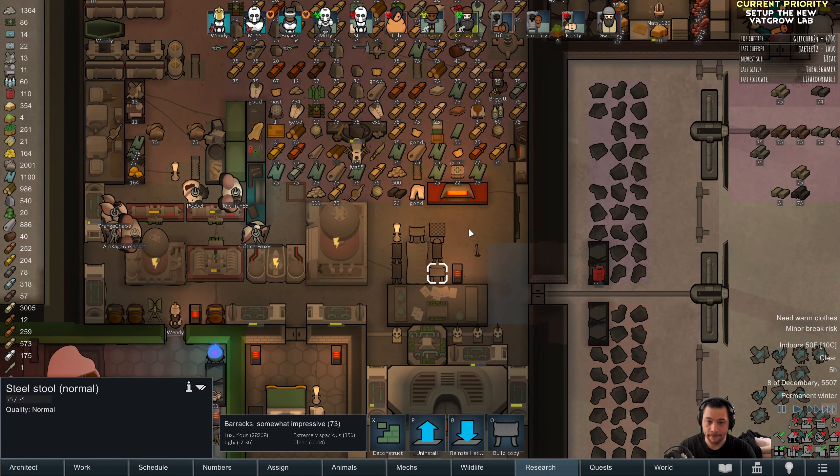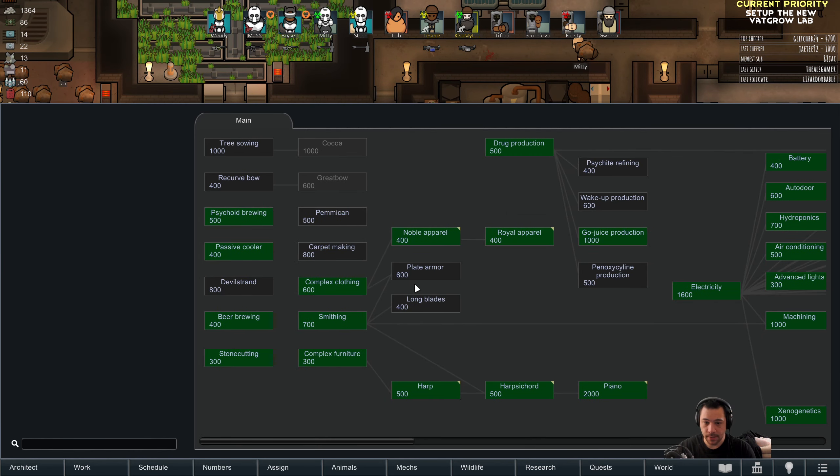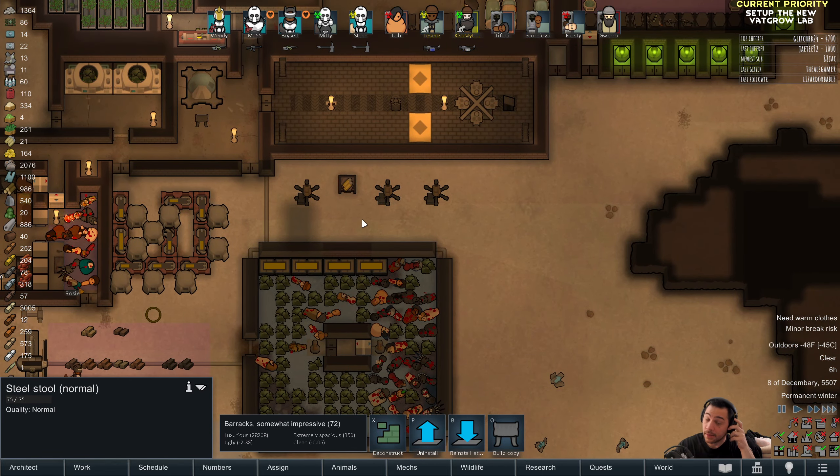We are almost done with this crypto casket, and that means Guero can come back north. Frosty — did we make the Frosty Xenogerm? Yeah, we did. Here it is. Order and plantation into Frosty.